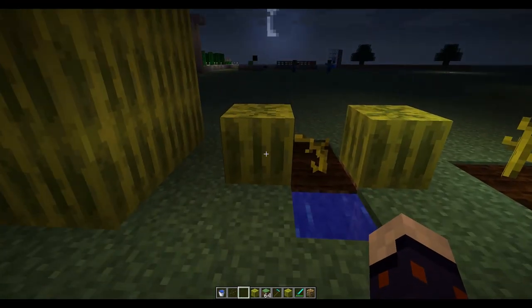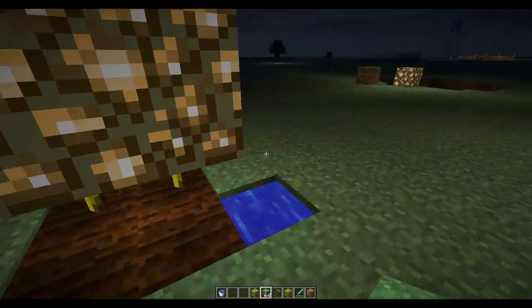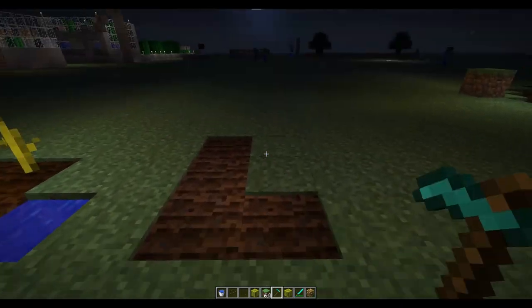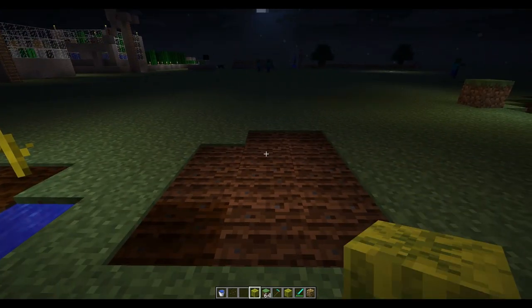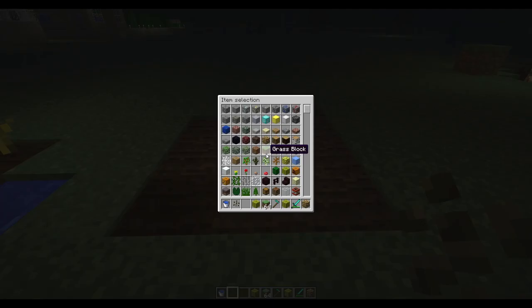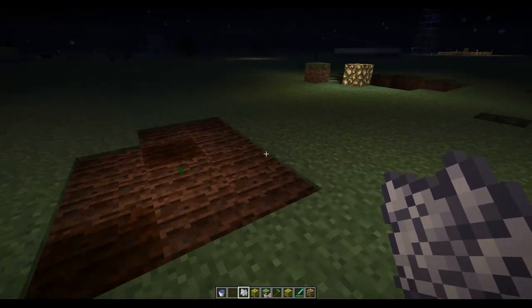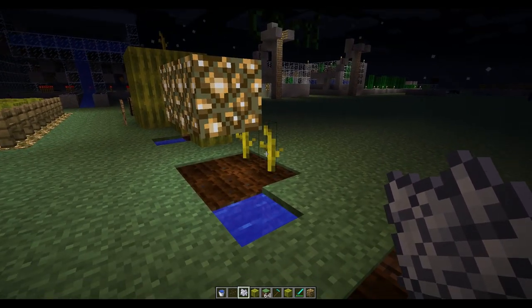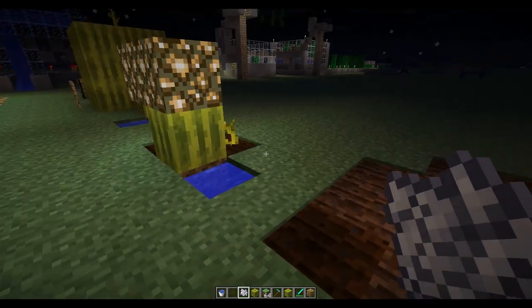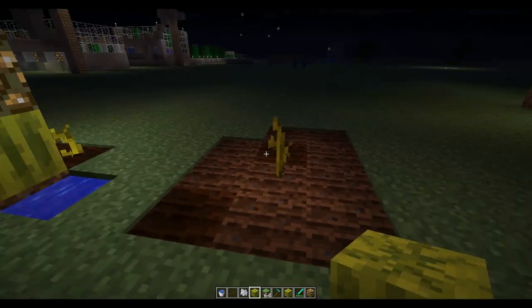This over here is what we call a melon and this next to it is what's called the melon stem. How this plant grows is you have tilled soil and normally you'll have a 3x3 for each melon stem. You place your melon seed into the ground and it'll grow after about 20 minutes into a fully grown melon stem. It's got different development stages and that's the final fully grown one. To speed this up I'm just going to bone meal it and show you how they grow.